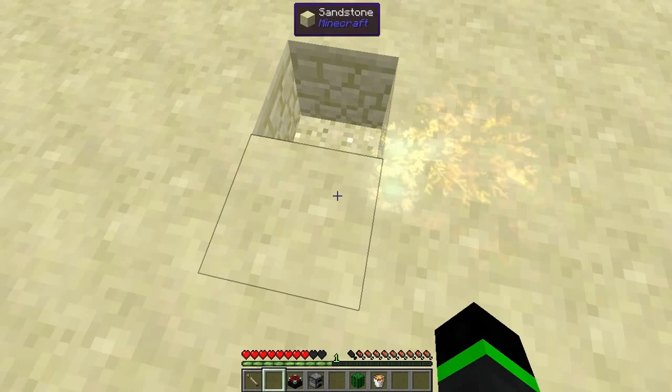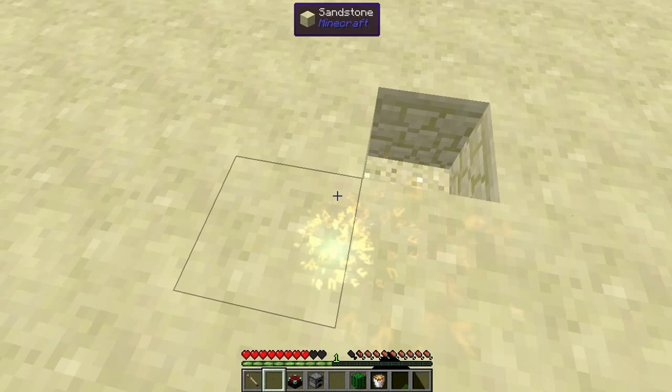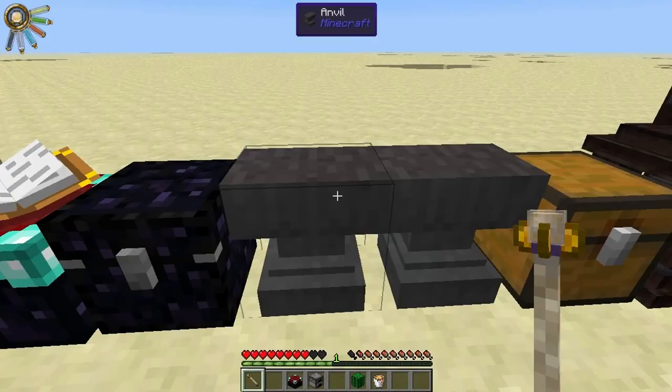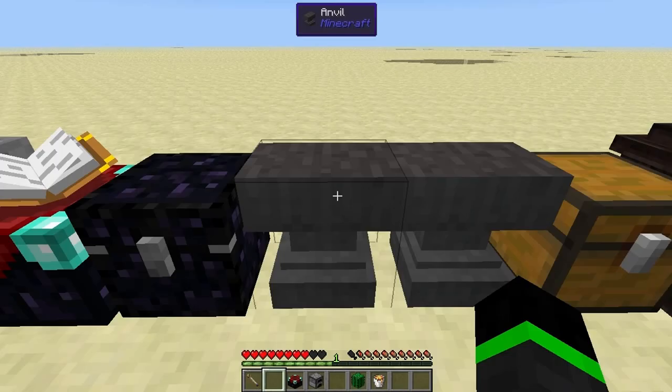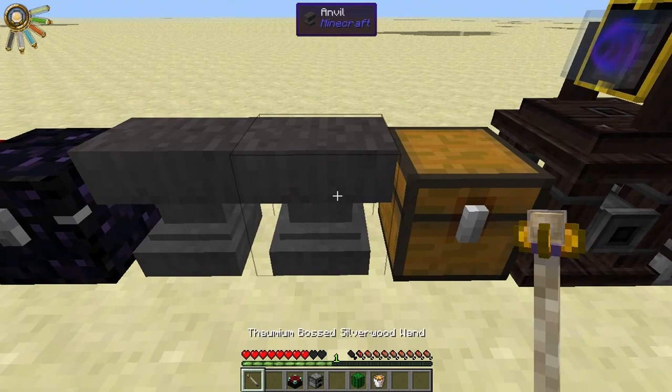I can't destroy these blocks and other people can't either, and you get all these nice particle effects when you hit them. You can do it with pretty much any block. You can do it with animals but you can't use them, as you see. Here is another player's ward and I can't see it, so that's a good thing to know.